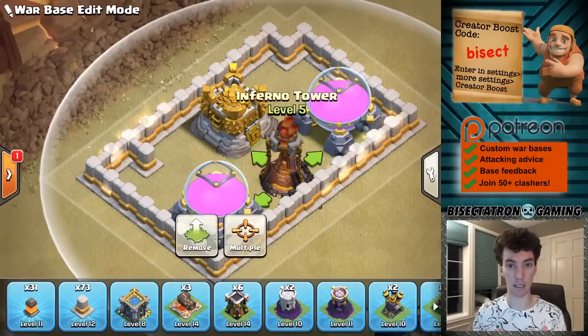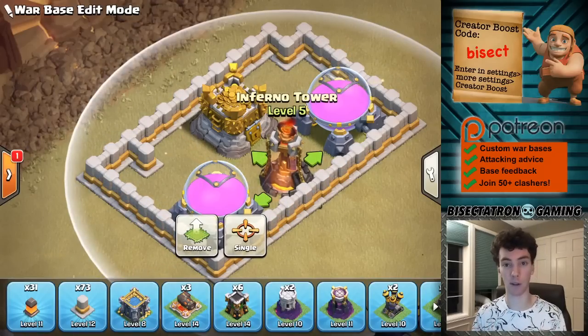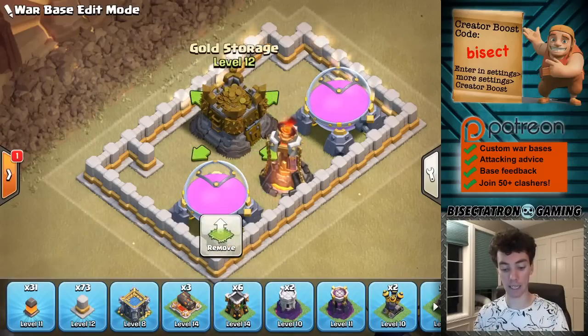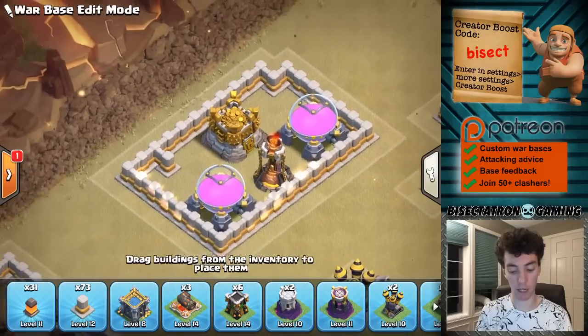It just keeps other defenses away from these important Inferno Towers. And if it's a single Inferno, which you might have at Town Hall 12 or 13, the attacker still has to worry about it if they're doing a Queen Charge or something. They're going to still have to invest to take it out, but they're not going to get the added benefit of getting other defenses along the way. By putting storages near it, I'd recommend doing that.